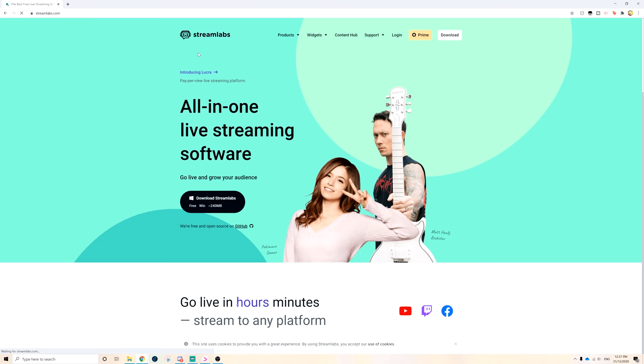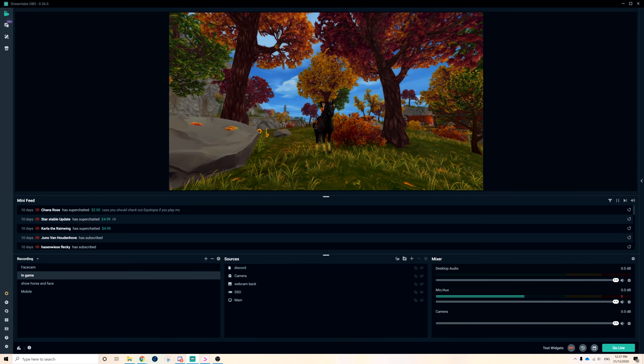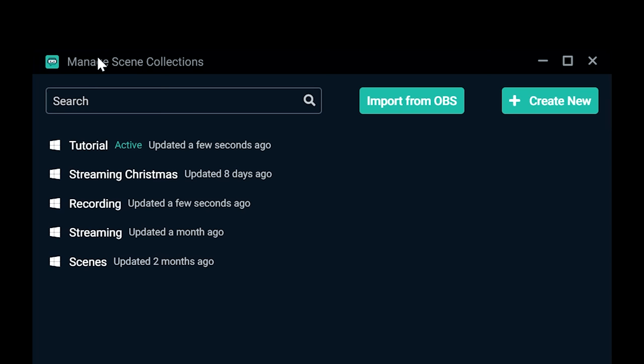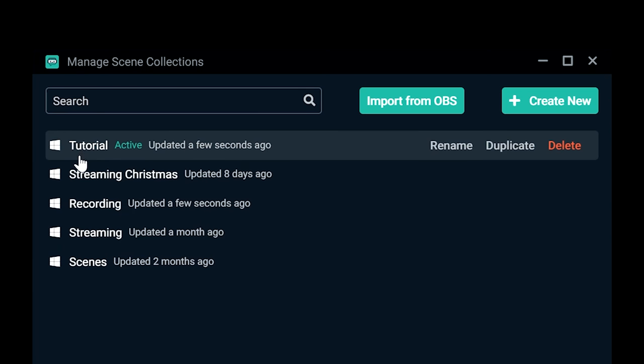After downloading, go through the installing settings — they're pretty basic. Just do the defaults. Your OBS won't look like mine at first. Click 'Create New' and label it — let's call this one 'Tutorial.' This here is called Scenes; I have a different scene for every separate thing, like one for streaming and one for recording.